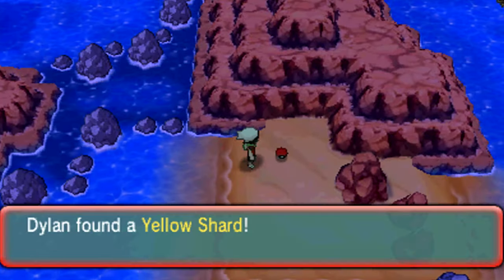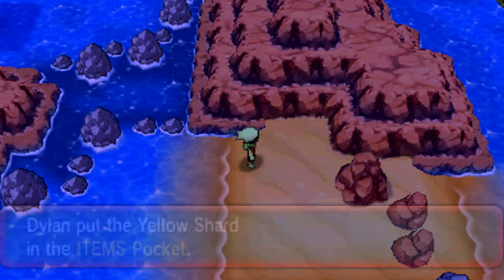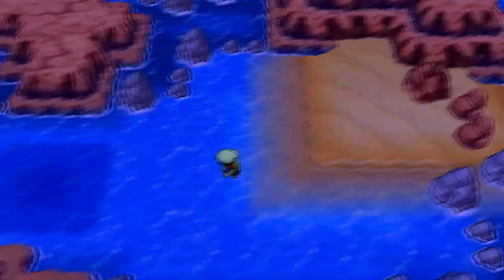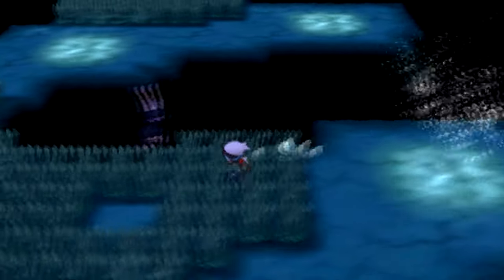Once you have gotten both of these shards, go back to that house which is right of where we came from, go to the right on this little land, and trade the stones to the Treasure Hunter. Just talk to him and he'll want to collect your shards — he'll trade you a Water Stone for your Blue Shard and a Thunderstone for your Yellow Shard.